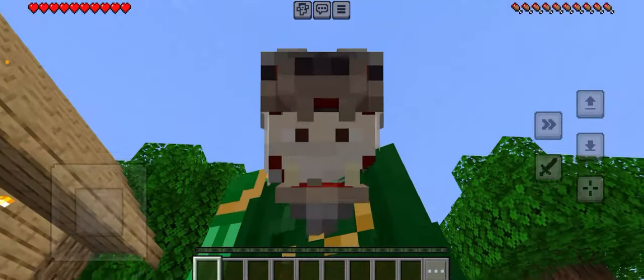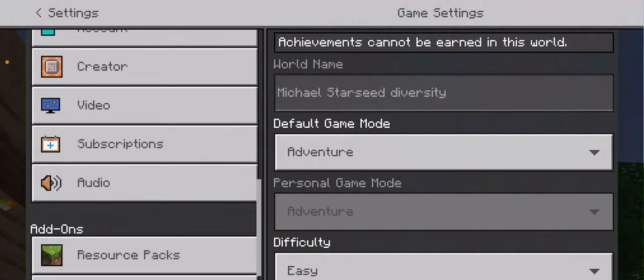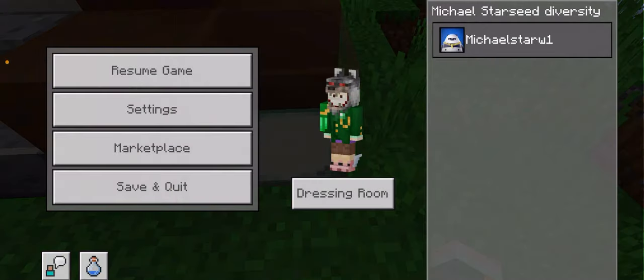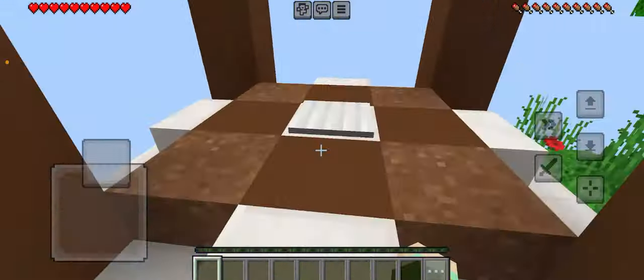Hey guys, want to know where I'm at? Let's get the front view. Let's go do this branch. What's up guys, today we are going to be doing the survival branch - if you guessed it, that's what we're doing.